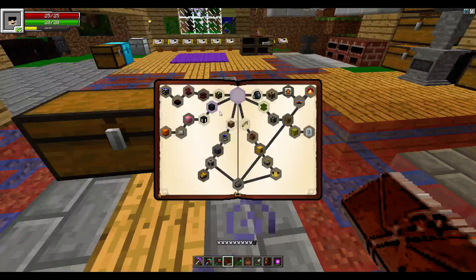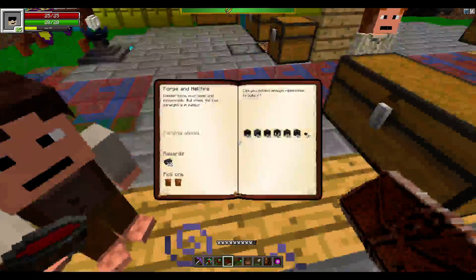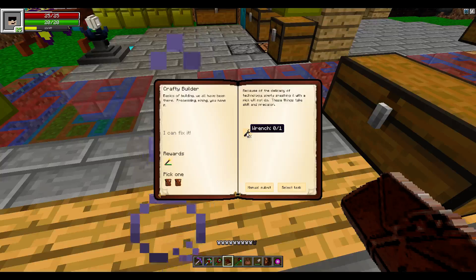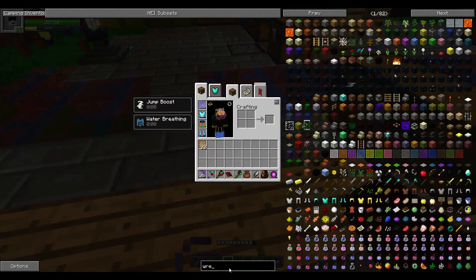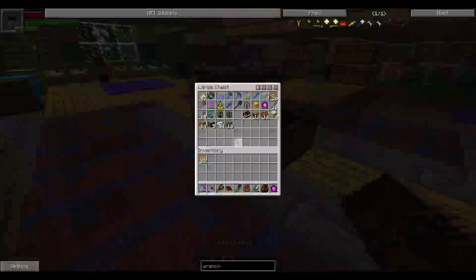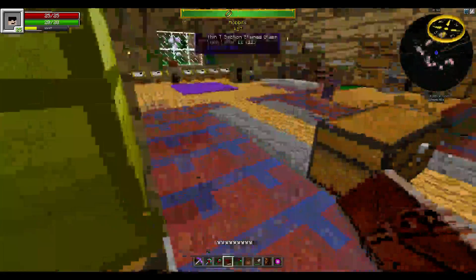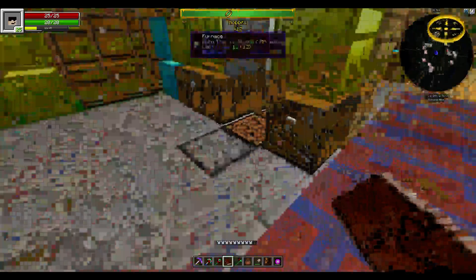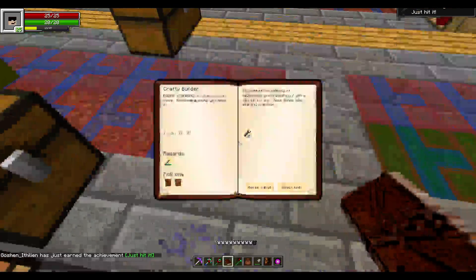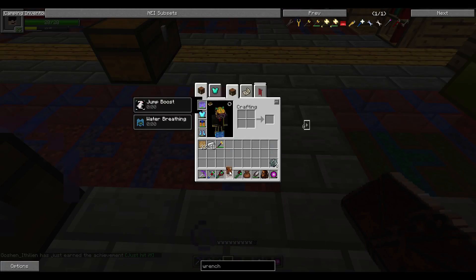We've got all kinds of the seared stuff. Let's see what's on the next branch we need - a wrench. Is that a gear? Stone gear and iron. Wrench, manual submit.